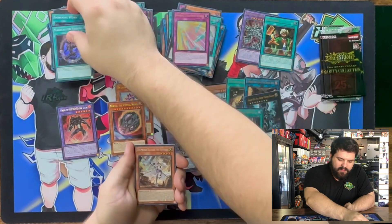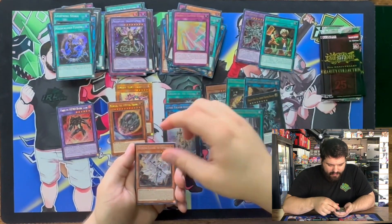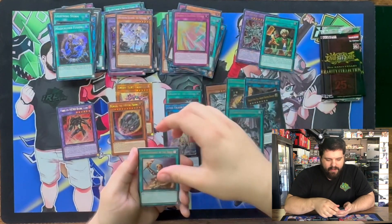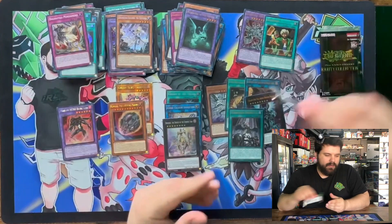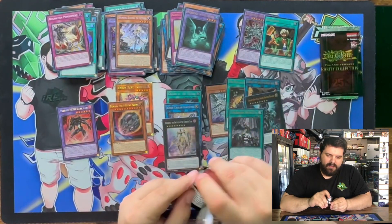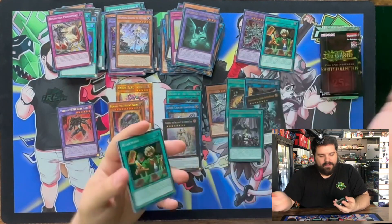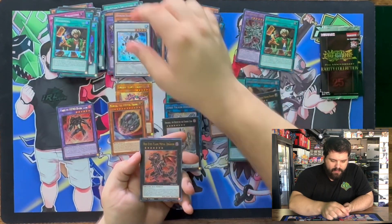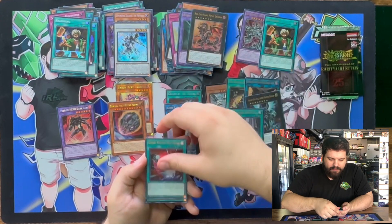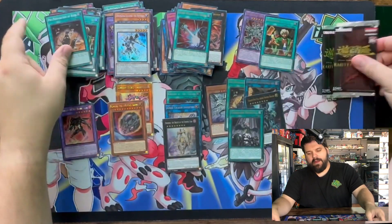Magicalized Fusion. Dogmatica Ecclesia of the Virtuous in Secret. Rhoda in Ultra. Mud Dragon in Ultra. Punishment in Super. That one was okay. We got a Super Rare Reasoning. We got a Secret Rare Junk Speeder. Ultra Rare Flare Metal. Ultra Rare Dark Ruler No More. Super Rare Pre-Prep.